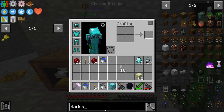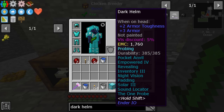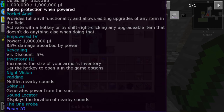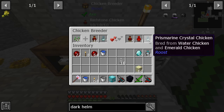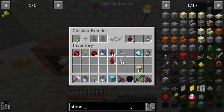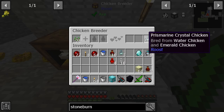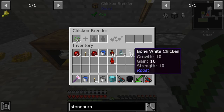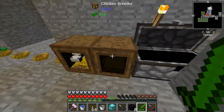Our dark steel helm — okay, diamond armor is theoretically stronger, but we can totally add enchantments to it, which would make it a lot easier to work with. I wonder how hard this other chicken is to get. Like how hard would it be for me to get a dark steel chicken? A stone burnt — wait, a dark steel chicken.